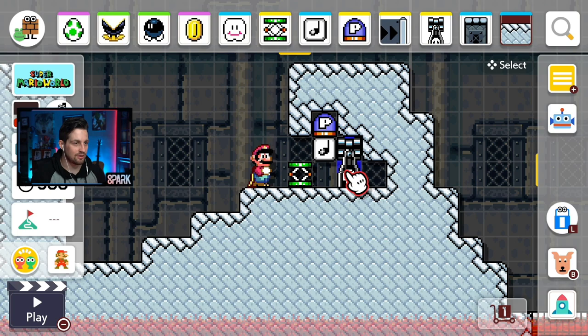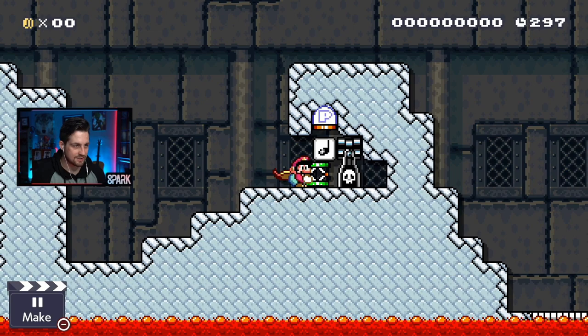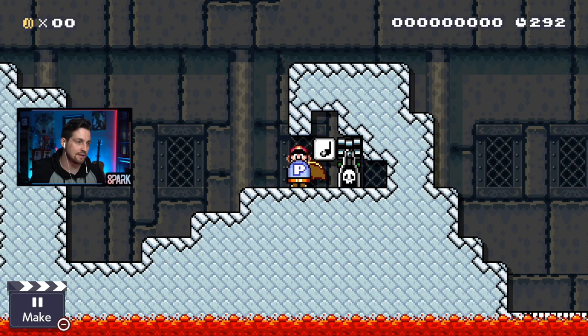Glitch number three: we are going to clip the spring behind this bullet blaster with this setup. All I really have to do is grab the spring and then duck when I'm close to the note block and then just keep on dropping it. And eventually, as you see, it goes behind the blaster — it's clipped behind the blaster. Spring is no longer there.